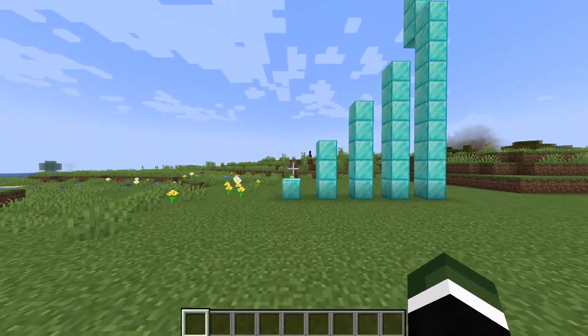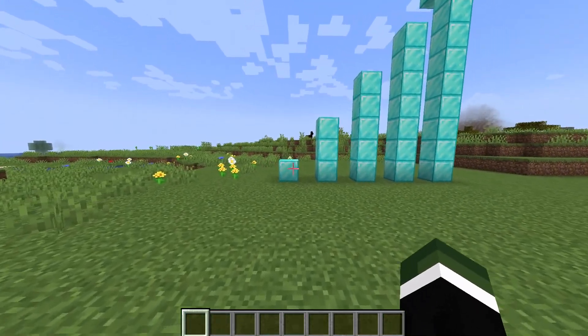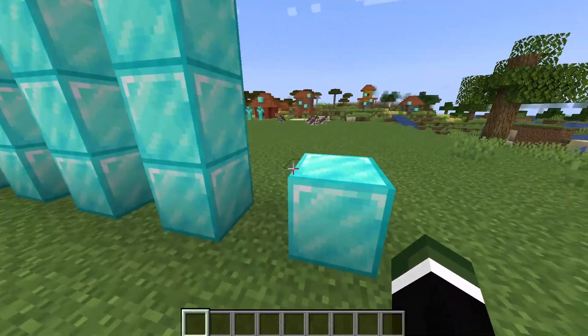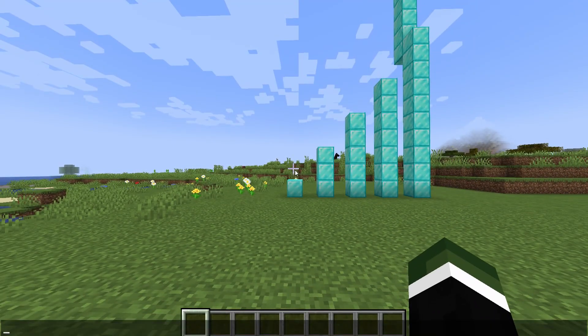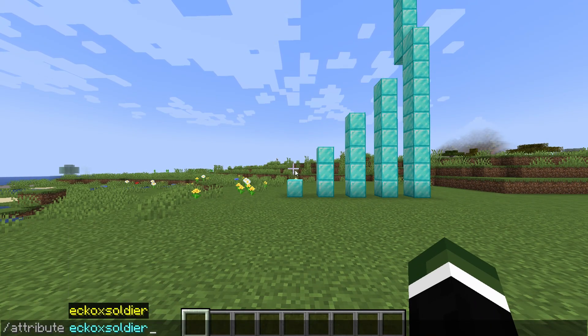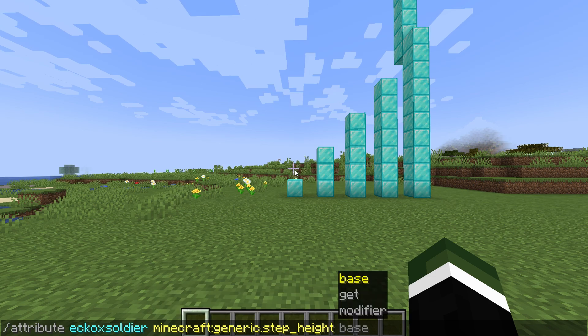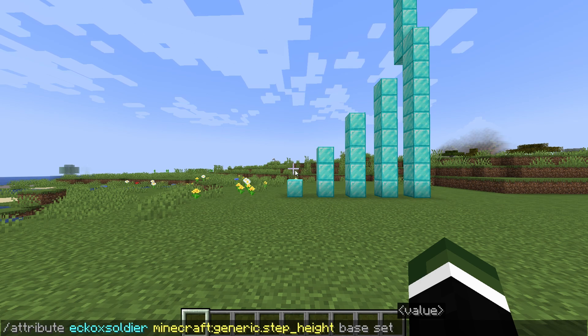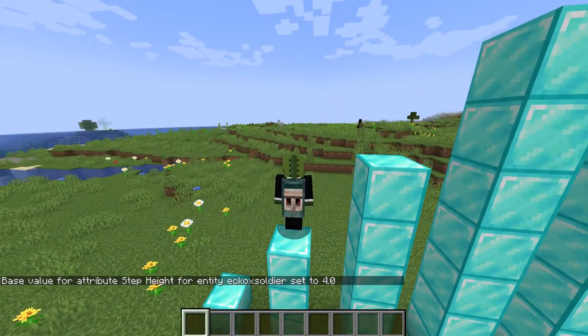Let's kick things off with the generic step height. I'm going to show you how to jump 10 blocks tall at a time. As a Minecraft player, you know that you can jump one block tall and that's it — you can't jump two or three. Well, until now with a specific attribute. You want to type in forward slash attributes, and then we're going to be doing it for me. This does work for entities and for your friends as well. Then type in generic dot step. You want to do base, set, and this is between one and 10. So I'm going to do this one at four.